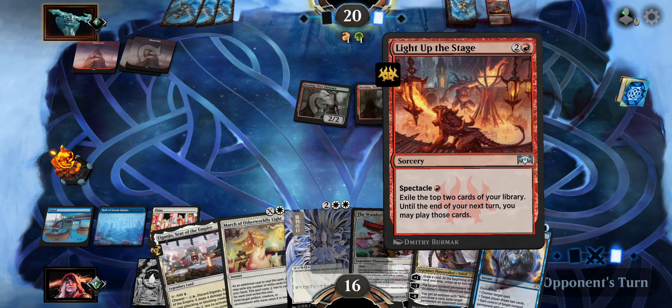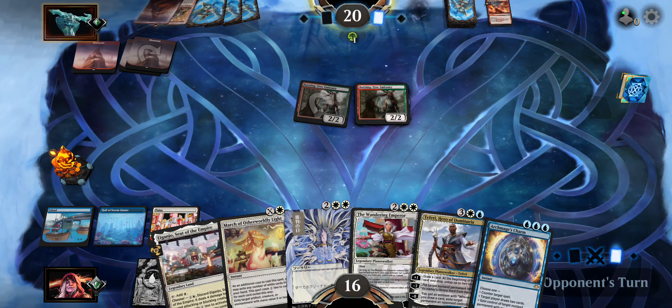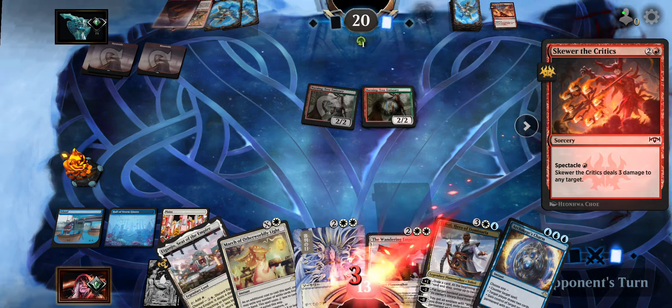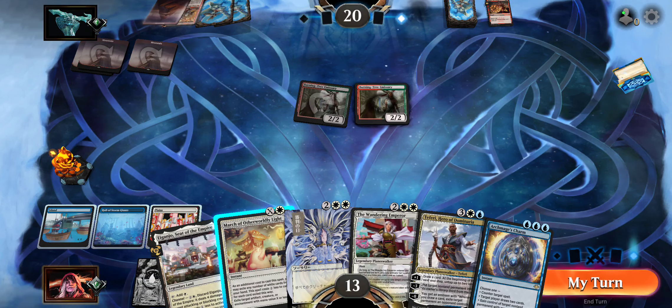Watch it be a Bone Crusher Giant — let's see. He's going to Light Up the Stage and look for cards. He's got a Lava Runner and is probably going to play it. Instead, he decides to play Skewer the Critics for three damage. Our opponent officially has two cards in hand and two cards in exile that'll go away next turn. Next turn he's going to play the Mountain and the Lava Runner.